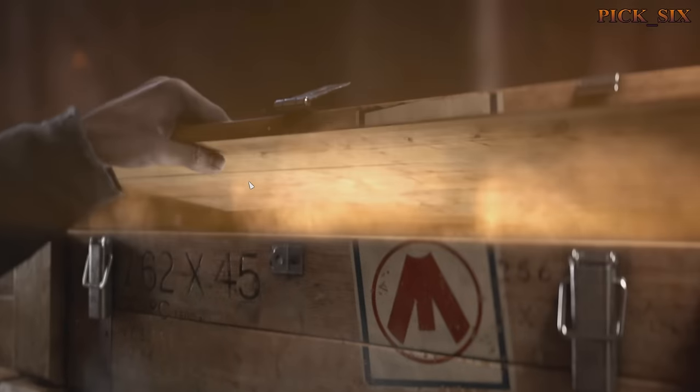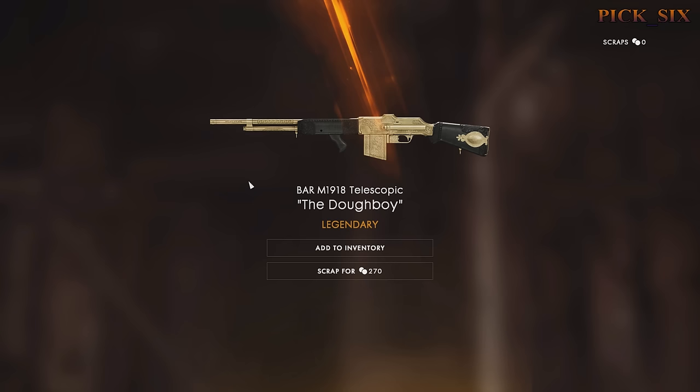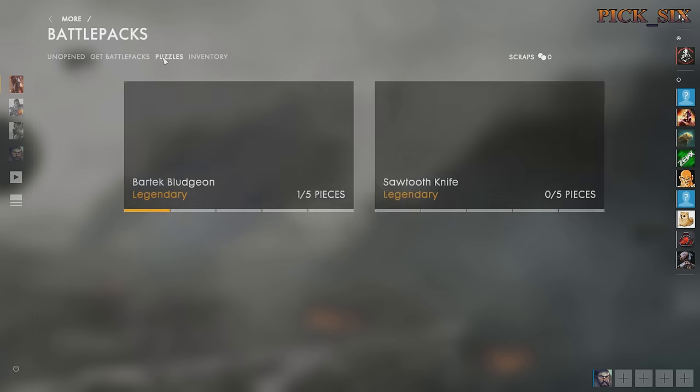To access it, when you open Battlefield you go into the Soldier option and it'll say Battle Packs. You can go into your Soldier screen under Battle Packs, or you can open them in the loading screen for your next match, which is kind of cool.